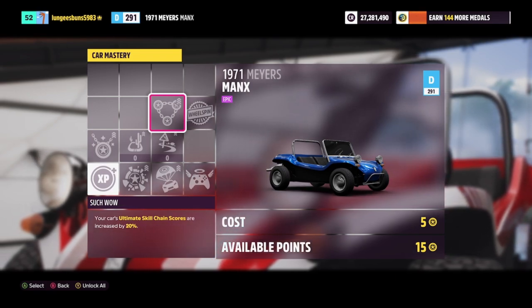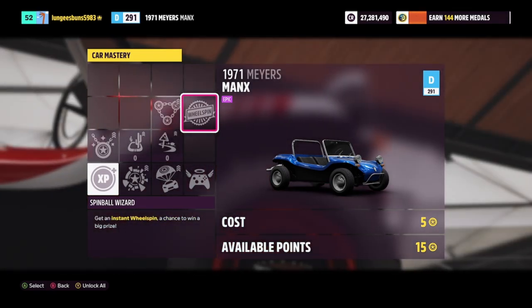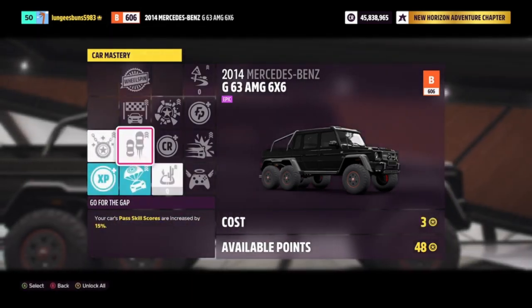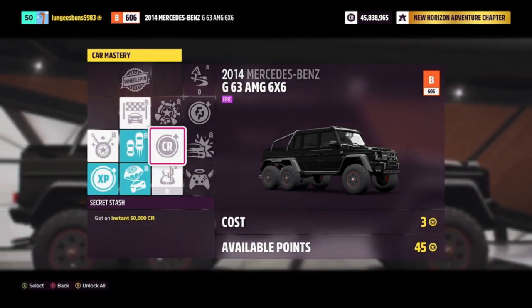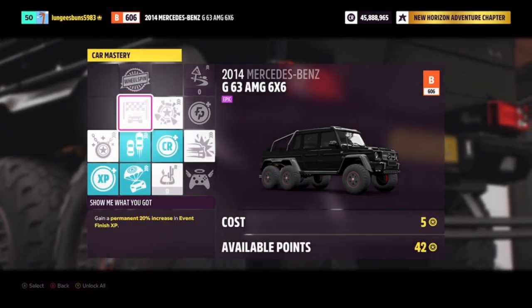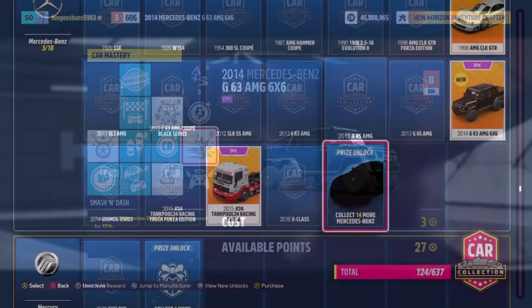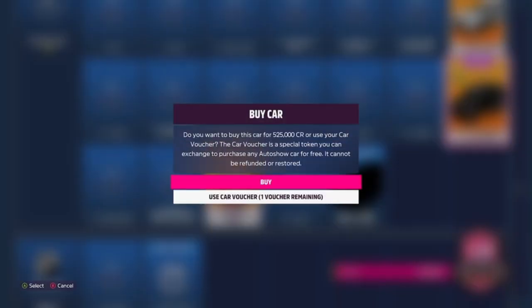There are a few other cars I've discovered that are very good for farming wheel spins. You can buy the 2014 Mercedes-Benz 6x6 — this vehicle can be purchased in the auction house, and I was able to get one for 370,000 credits. If we take a look at the car mastery, you can see I got 50,000 credits back, so I really got it for 320,000 credits, and there are also three regular wheel spins on the skill mastery. If you don't want to risk getting a car from the auction house with the mastery already upgraded, you can buy it from the car collection for 525,000 credits. Bidding at auction will likely get you an even cheaper price, and this provides a really great method to get wheel spins fast in Forza Horizon 5.